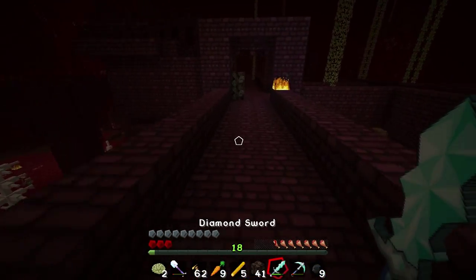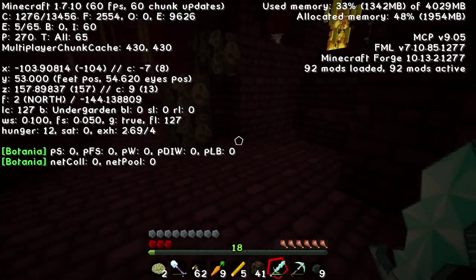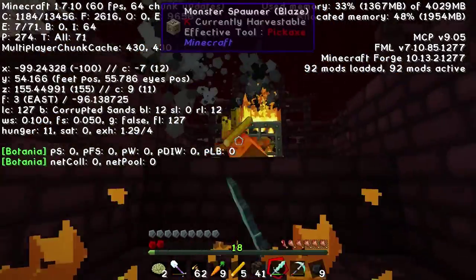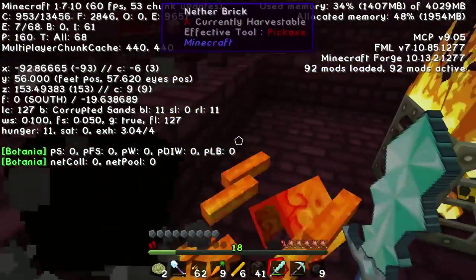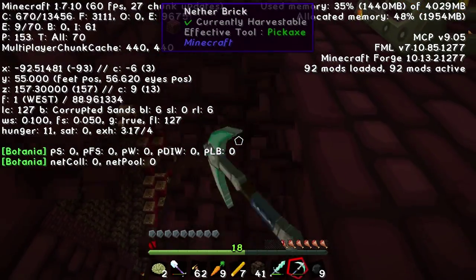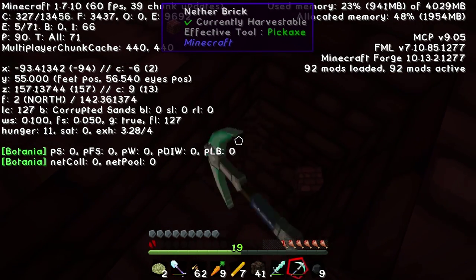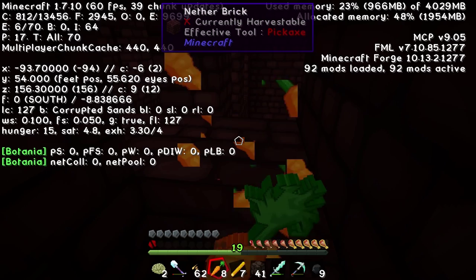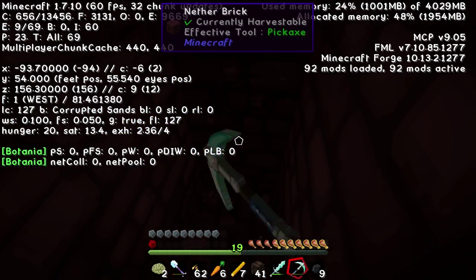Let's quickly retreat before we die. The coordinates of our portal are x is negative 98 - of course it's this way towards the blazes. Don't want to die. Let's dig down and destroy one of the blaze spawners just so we don't die. We got seven blaze rods, which is a lot better than what I thought we'd get.